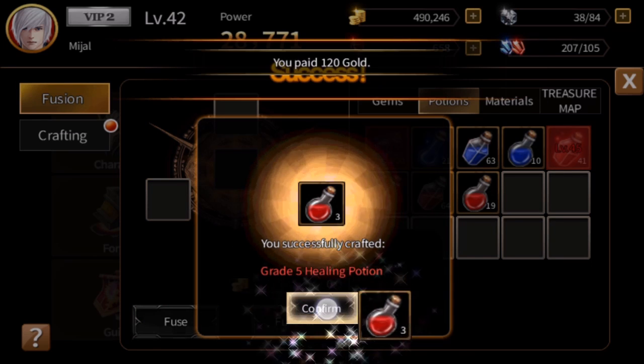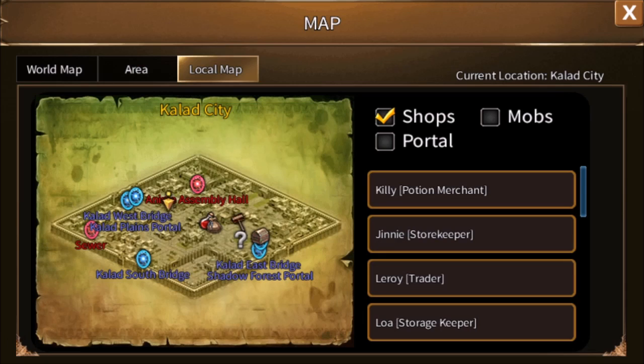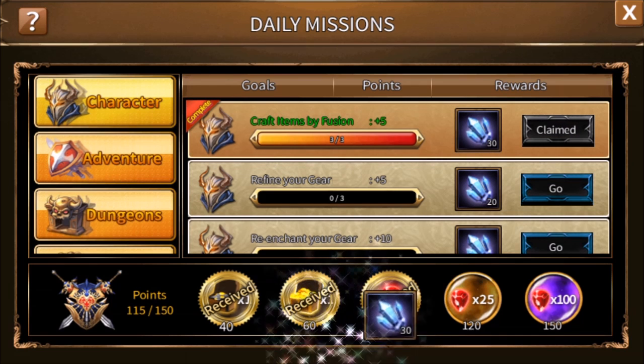If you don't have anything that's suitable for fusing, you can go all the way back in your map. If you go to world map, you can go all the way back to the village of Rosin where you started. The merchant there will sell you grade one potions for seven gold a piece. Buy nine of them and fuse them into grade two. Now we get 30 blue crystals and five points.